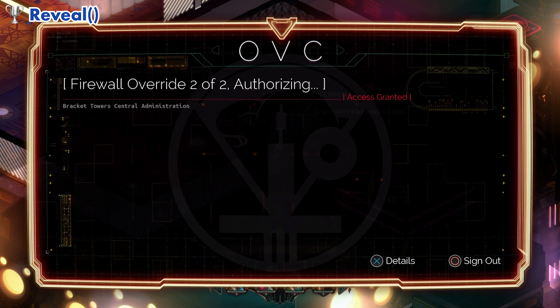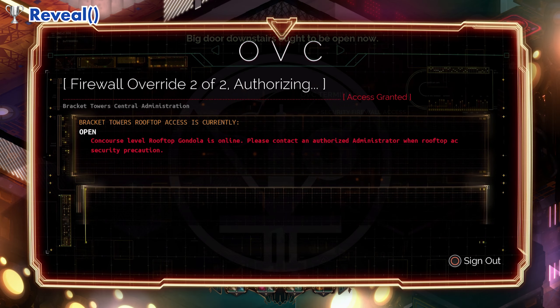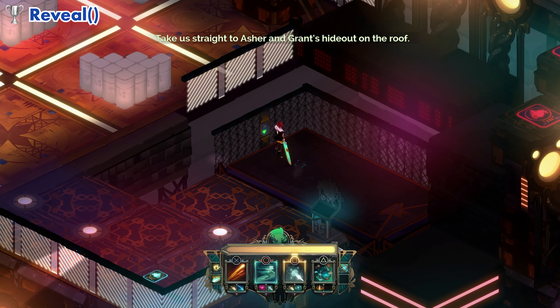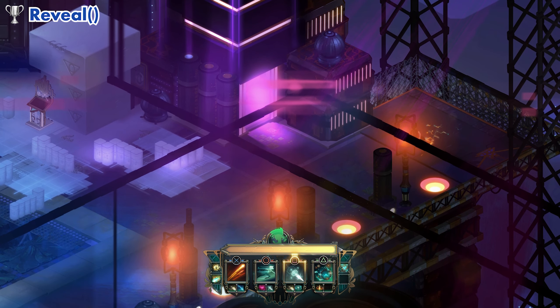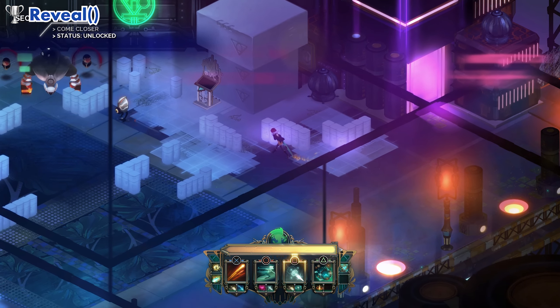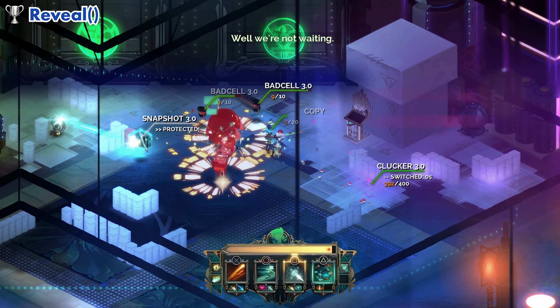That's 2. Big door downstairs ought to be open now — take us straight to Asher and Grant's hideout on the roof. Looks like Grant has other visitors, but we're not waiting.